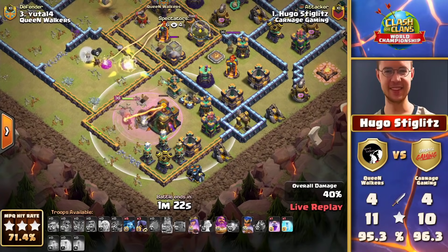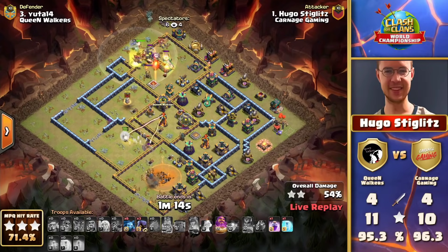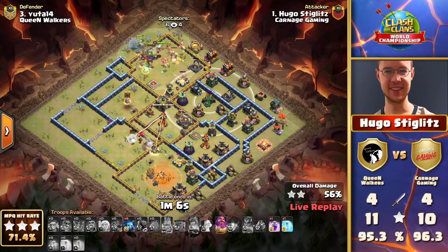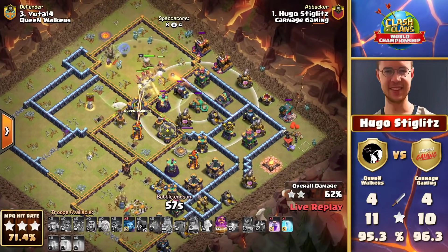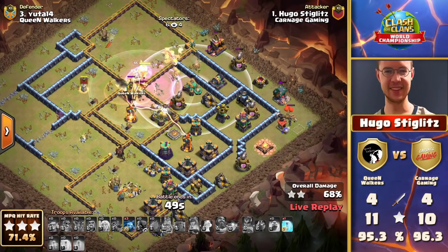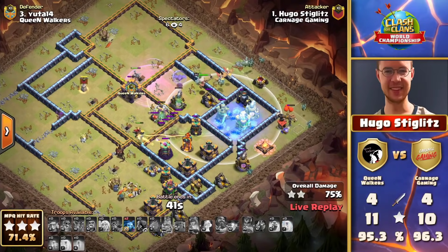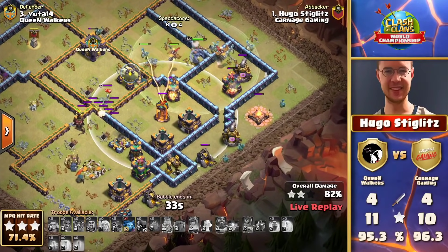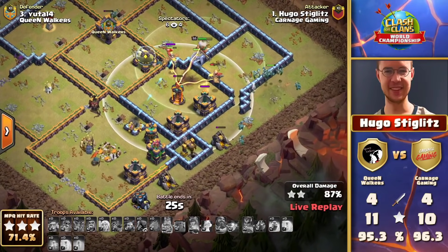The King has taken out all of the defenses, so the Royal Champion should be able to get the Town Hall and start cleaning up. But the issue is Hugo Stiglitz needs the three-star, and he had to adapt — he's now not got the Royal Champion when he expected it. With the Dragon Riders, you see the multi-target inferno in the center taking down the healers — they are history. The Queen is about to go down; it's not looking good. He has to rescue this attack now, languishing from the long range of that inferno tower, just burning through the healers and Archer Queen.